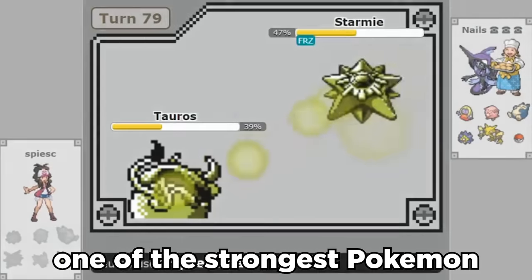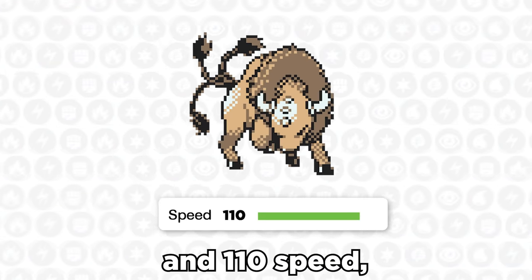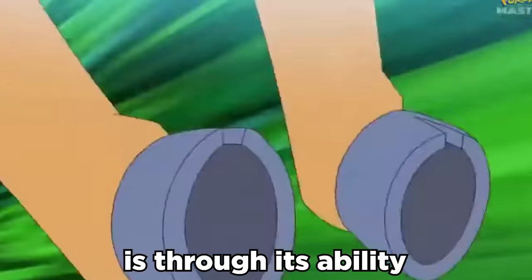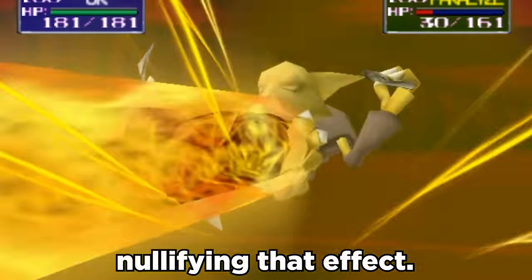Kantonian Tauros was one of the strongest Pokemon in Gen 1 competitive, and it's still a threat after all these years. At base 100 attack and 110 speed, this old bull's got some fight left in him. Where it's truly able to shine is through its ability, Sheer Force. This gives a 30% boost to any attack that has a secondary effect, at the cost of nullifying that effect.